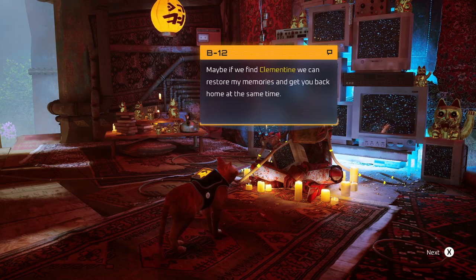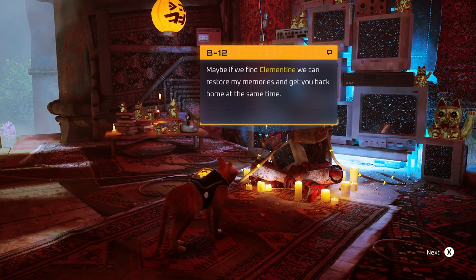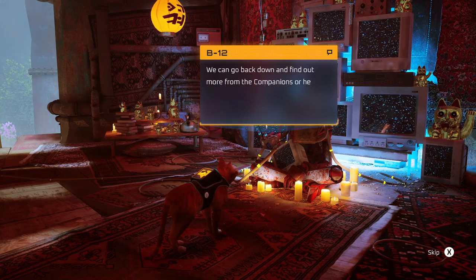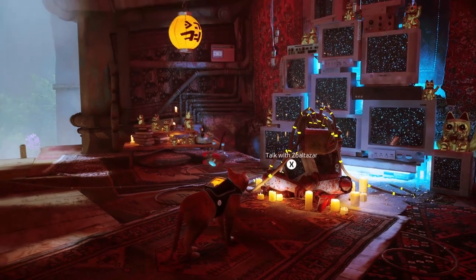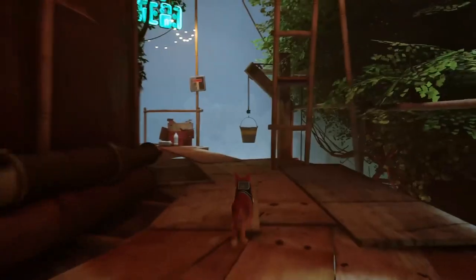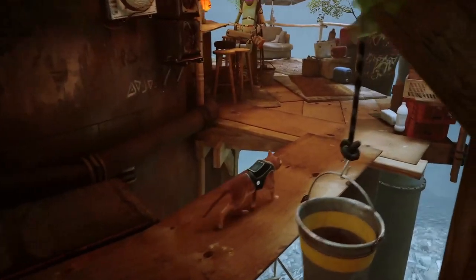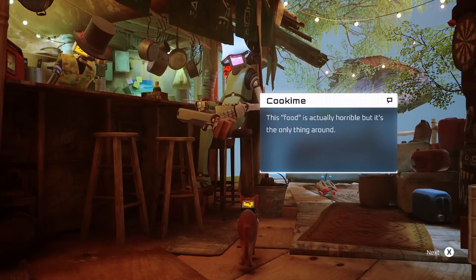If you manage to reach the outside, you'll be the very first. I wish you good luck — you don't need it, I believe in you. B12 says he's sorry for shutting down early. He's probably the last human in the world now, wondering how much he's forgotten. If we find Clementine we can restore his memories and get me back home at the same time — the logic doesn't quite follow but we'll take it. Let's go back and find out more from the companions. We recognize these symbols — they're from a different time.